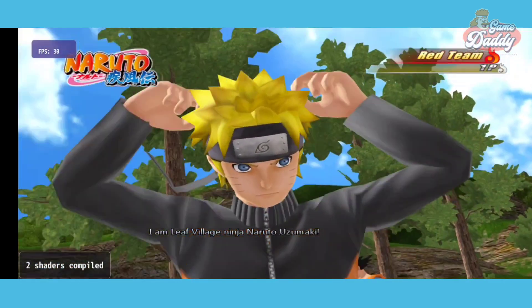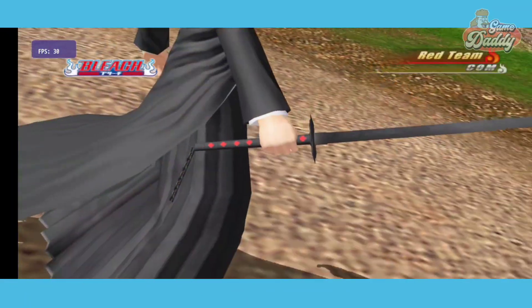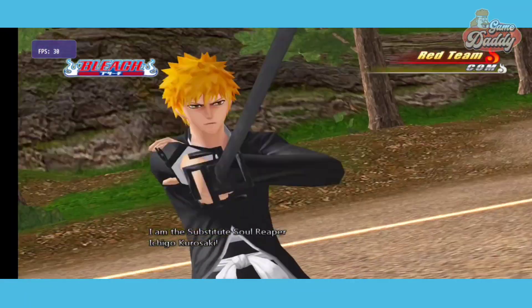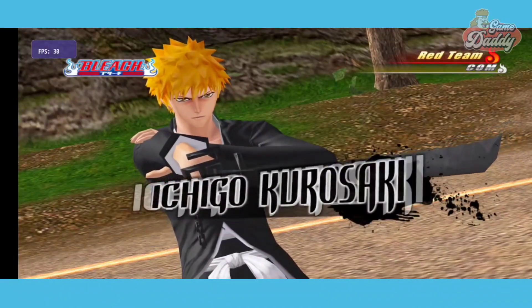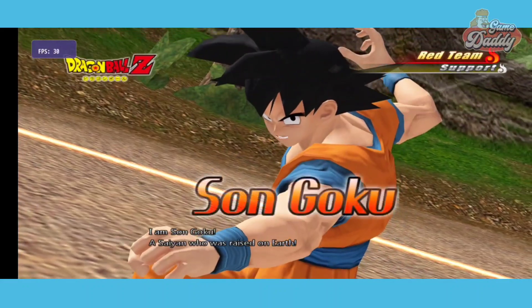In-game character introductions play out: 'I'm the ninja of Konoha, Uzumaki Naruto!' followed by 'I'm Kurosaki Ichigo.' and then 'Son Goku!' as the gameplay begins with the selected fighters.